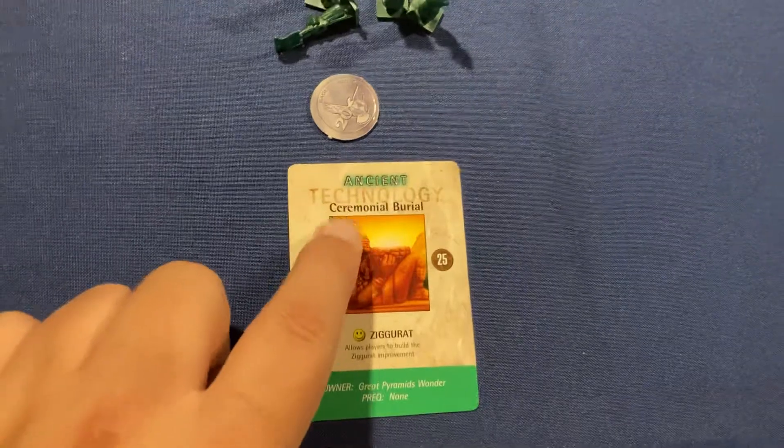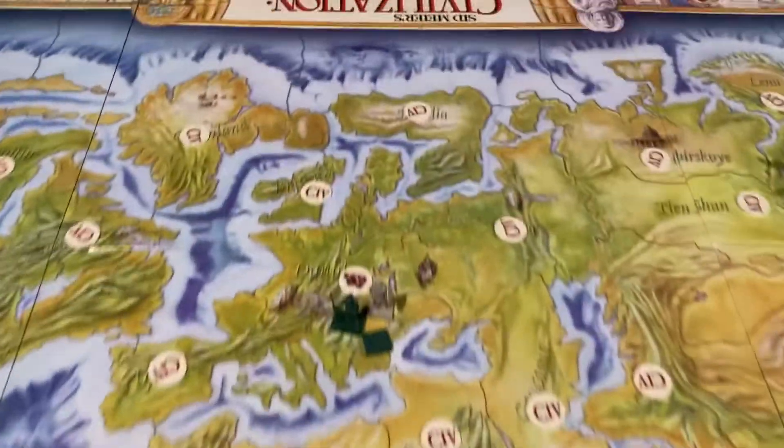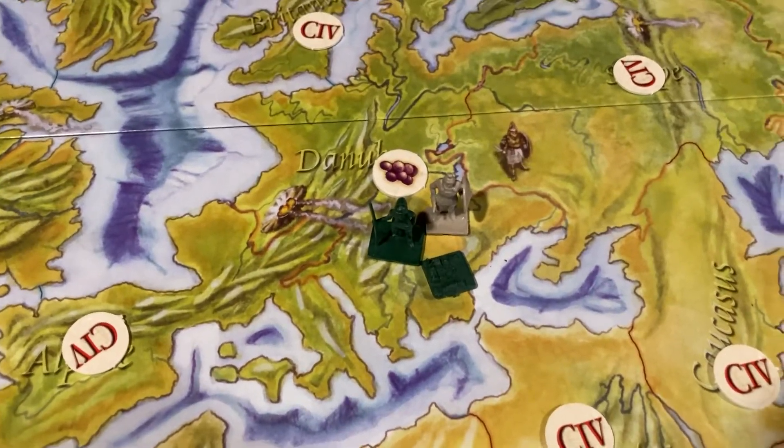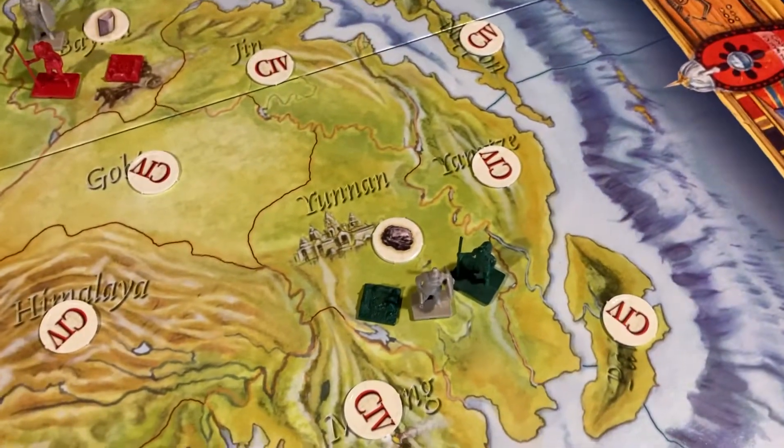Green — they start off with Ceremonial Burial, and they are going to be over here just east of Italy with some grapes. And over here in Asia, they got some coal.